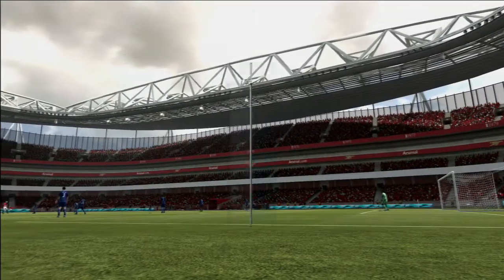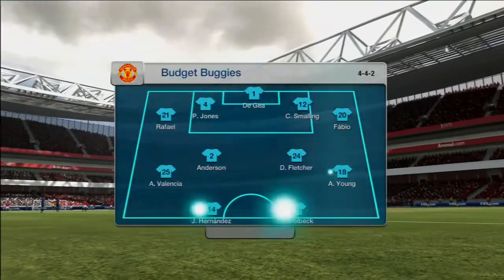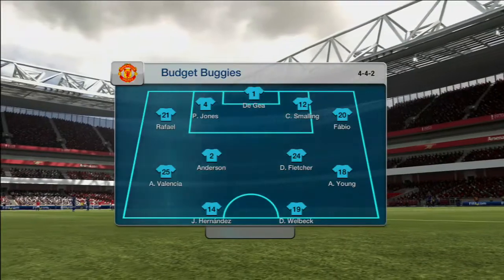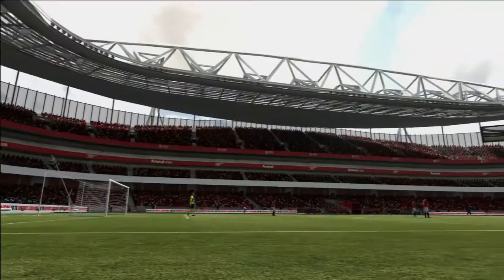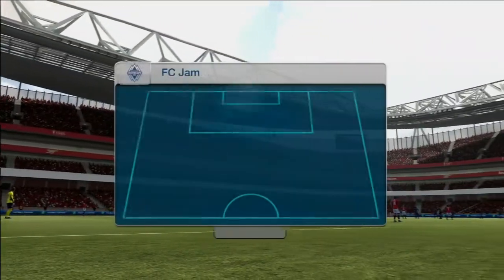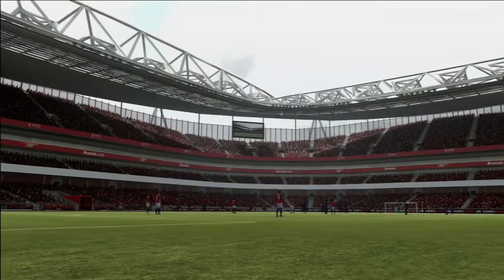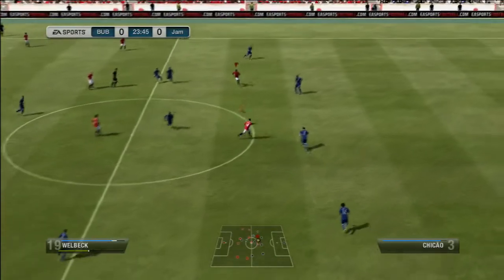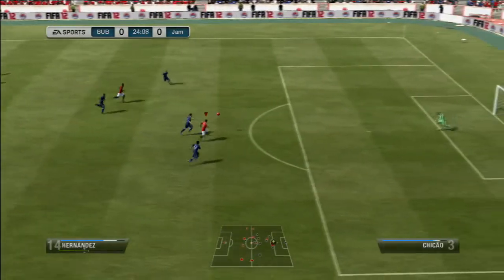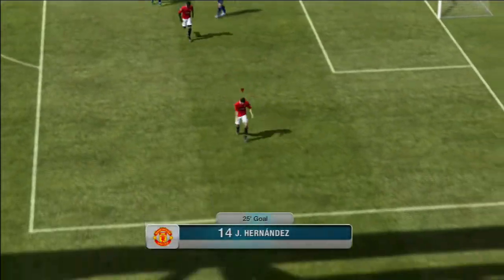I came up against this guy — a 4-2-3-1 Brazilian pace squad. I had to be really careful because if you give any of their attacking players a chance, they're going to spring a great counter-attack that's so tailored for a 4-2-3-1 combination. Essentially with the 4-2-3-1, the strategy is you defend as much as possible with the six or seven people at the back including the CF, and then you just spring a counter with the other three attacking players.